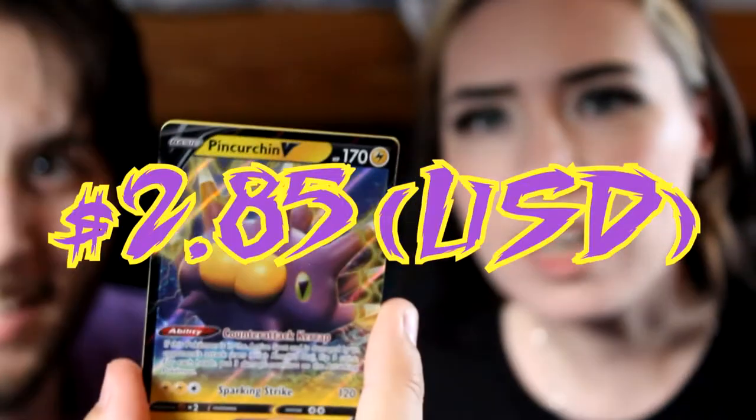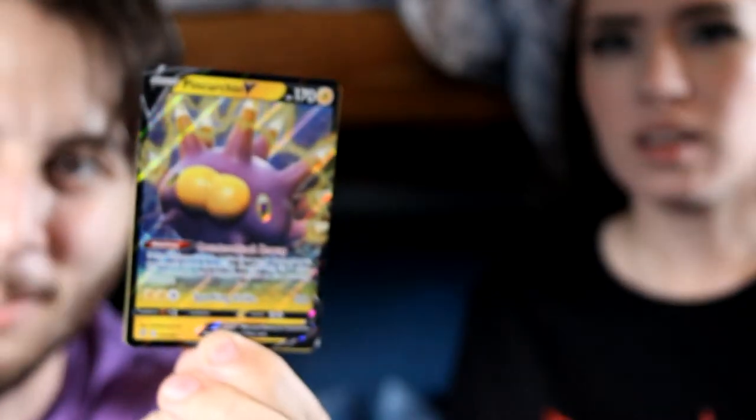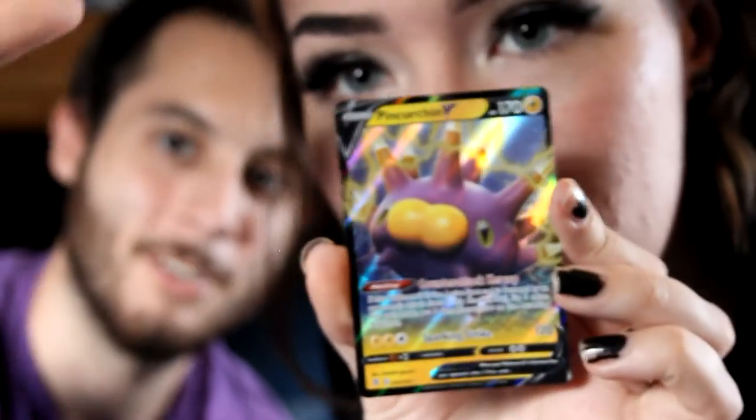We got Sandaconda chilling on the beach, and Pincurchin V — look at that card! And that's not even the end, it's just a little boy... oh wait, it is the end. Hmm — I think I didn't take the energy off. We got Psychic energy, but yeah, look at that Pincurchin. And Sandaconda was a reverse — I didn't even notice that.